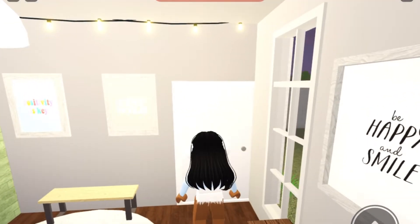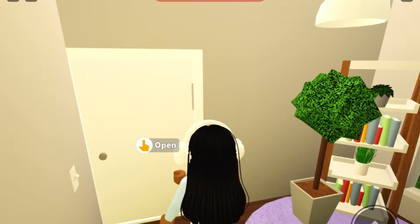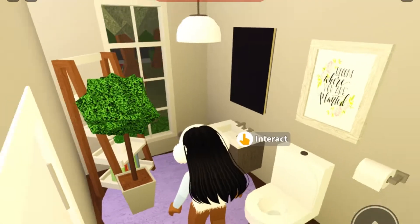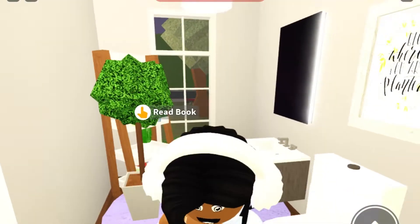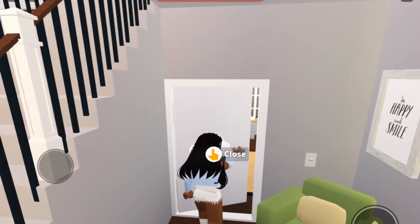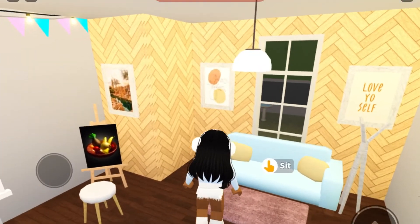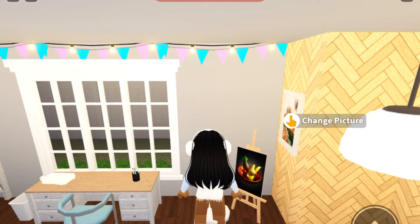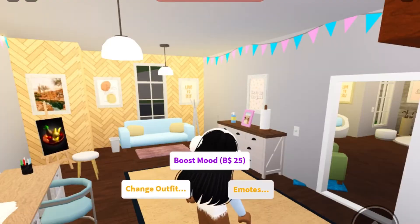Over here we have the downstairs bathroom — just the basic bathroom stuff and a window. Then in here is my art room. We have a dresser, a little couch, my easel so I can paint, and an art desk with a mirror. That's basically it for the art room.